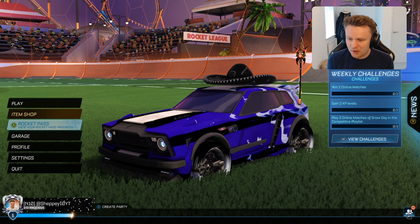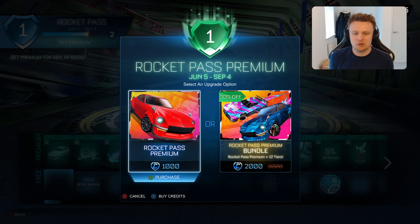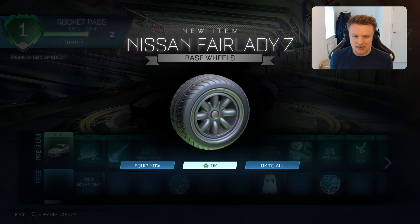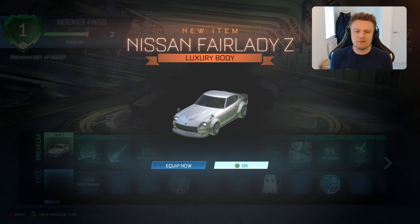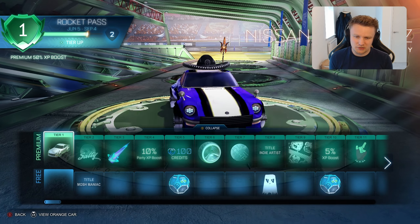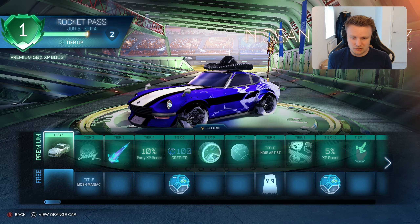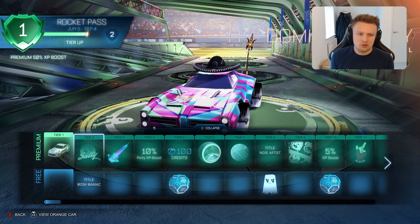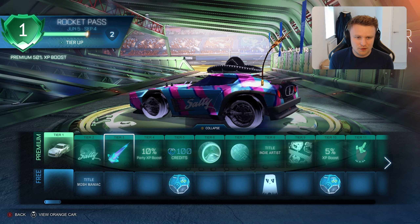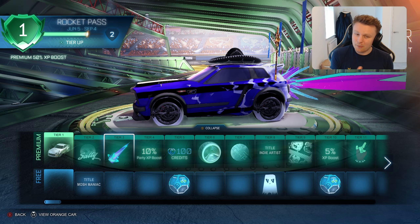We'll make our way now into the Rocket Pass and we will definitely be buying premium straight off the bat to make sure we can take a look at all of the different items. We'll start off with the Nissan Fairlady Z wheels and the Nissan Fairlady Z itself. It looks alright to be honest — doesn't really go with the decal and things I've got equipped right now, but the wheels look a lot better. In Tier 2 we have the Dominus Salty Luxury Decal, and in Tier 3 the Mosher Luxury Rocket Boost — a cool animated explosion, a little bit anime.